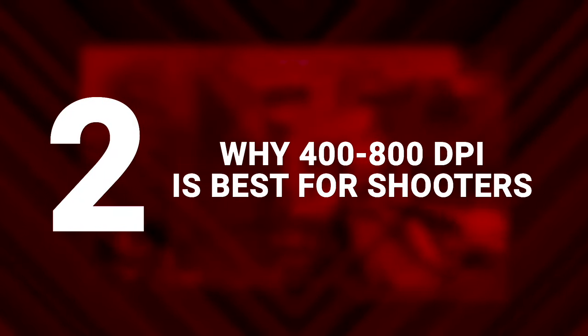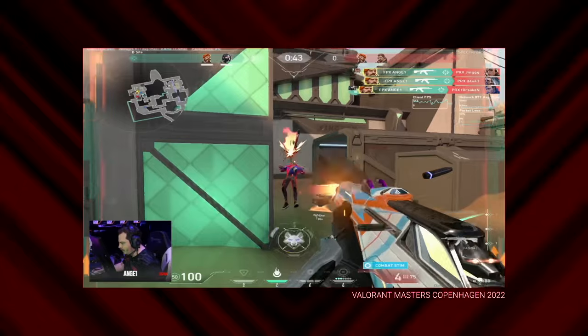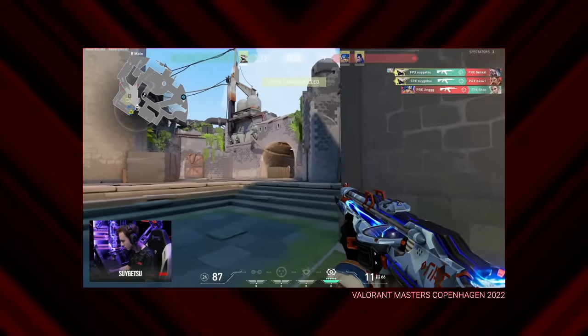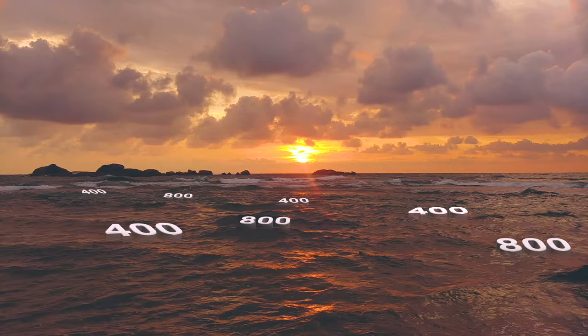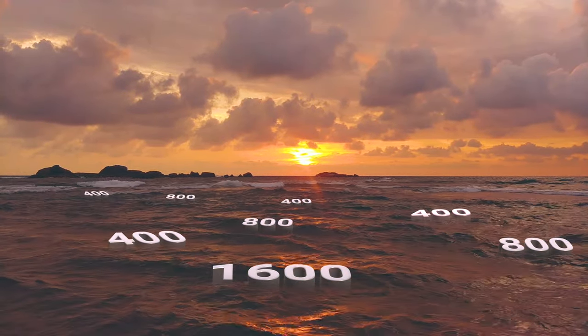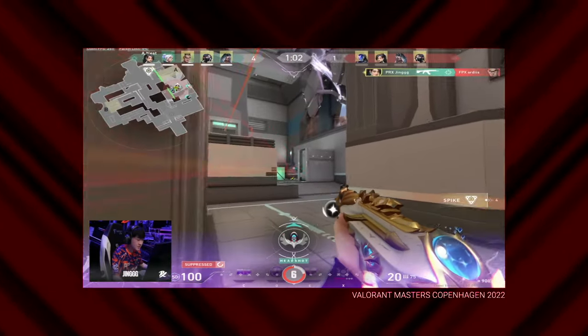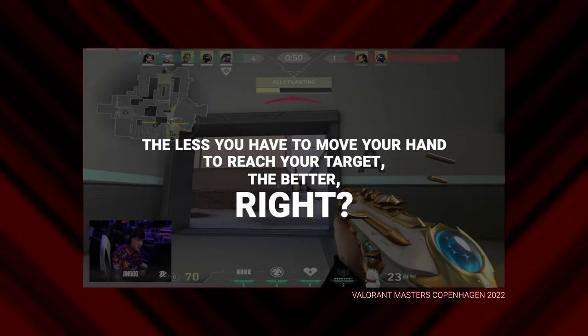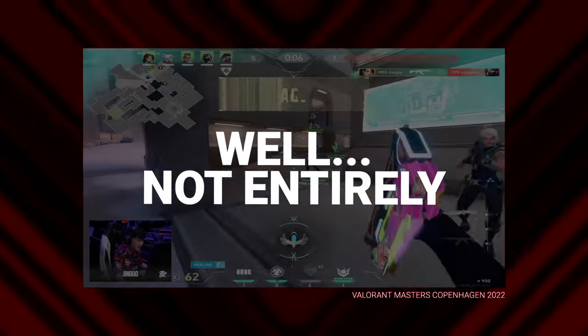Why 400 to 800 DPI is best for shooters. Scan through any list of pro DPI settings and you'll find yourself in a vast ocean of 400s and 800s, with only the occasional 1600 or other value poking out above the waves. So why don't pros push higher? The less you have to move your hand to reach your target, the better, right? Well, not entirely.